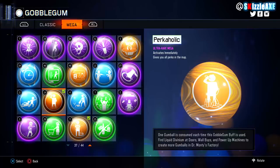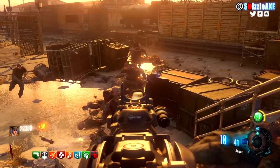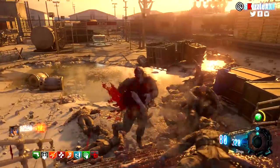The next gobblegum is Perkaholic — it will give you all the perks. But if you don't have Perkaholic, don't worry, I've got you covered with the 4 best perks as well.